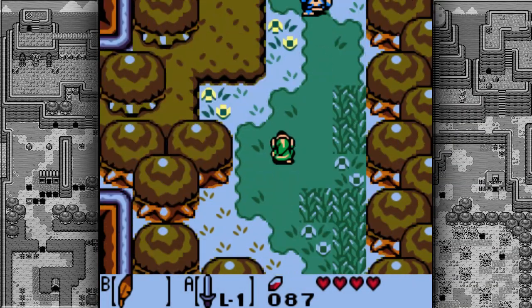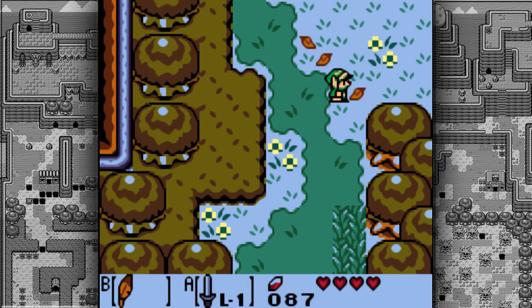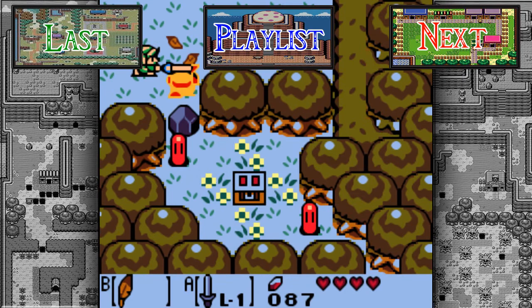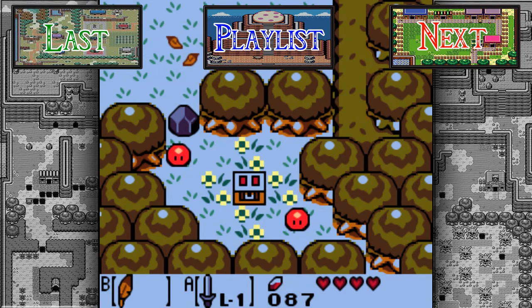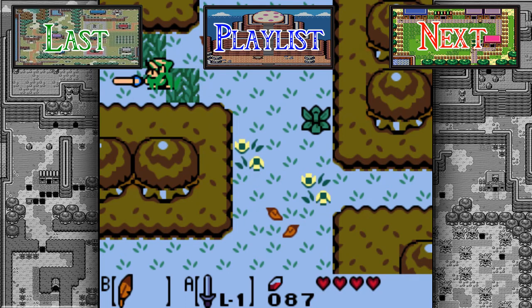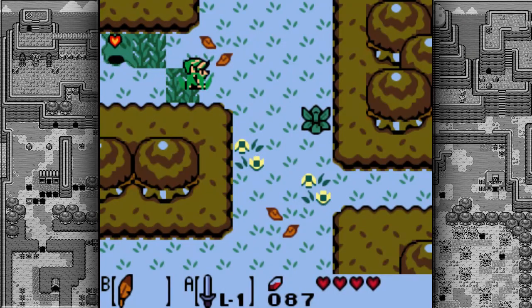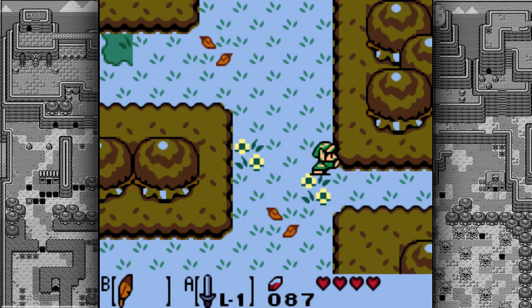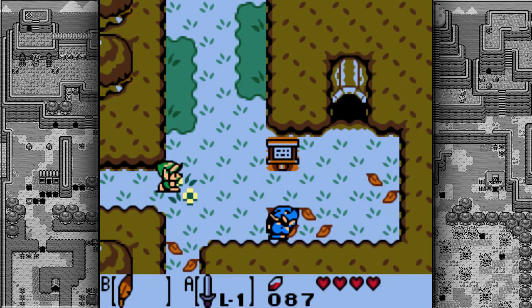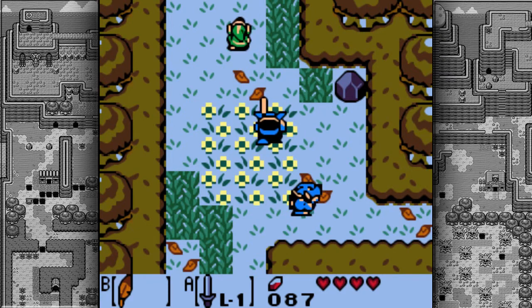Hey guys, Miss Master One here, welcome back to Let's Play The Legend of Zelda: Link's Awakening, episode three. Last time we cleared our first dungeon, did some side stuff, and now have our first of the eight instruments of the Sirens — the Full Moon Cello, as you can see in the bottom right of the screen. Coming back to Mabe Village, we found out that Madam MeowMeow's pet, Bow Wow, has been taken away by Moblins.